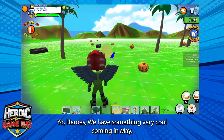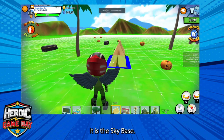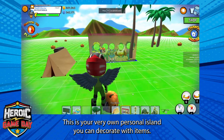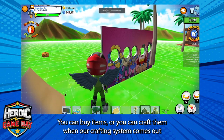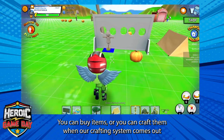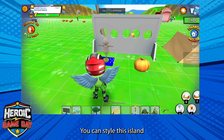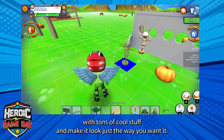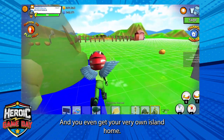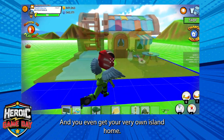Yo heroes, we have something very cool coming in May. It is the Skybase. This is your very own personal island you can decorate with items. You can buy items or you can craft them when our crafting system comes out in May too. You can style this item with tons of cool stuff and make it look just the way you want it. And you even get your very own island home.